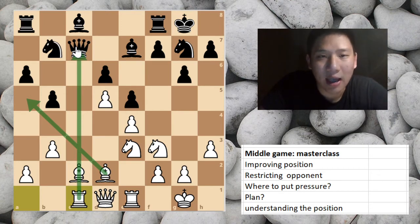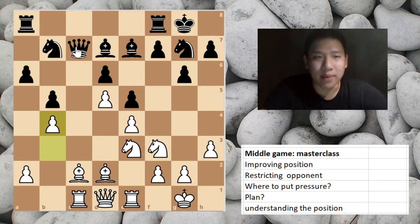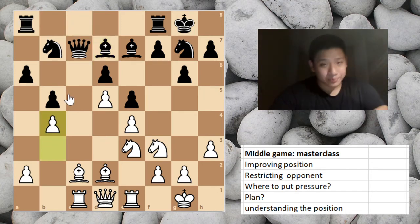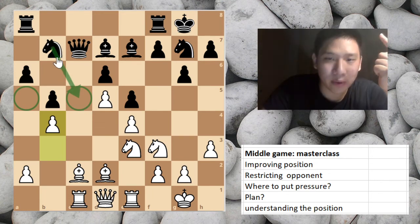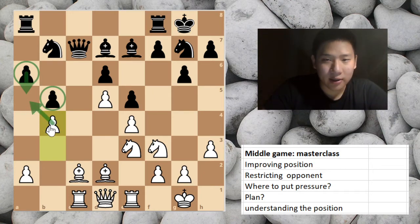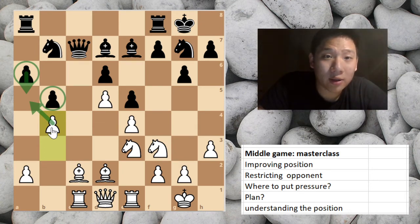Slowly improving the position and making things worse for black — and now an amazing move. In my opinion this move is incredible, because if you have this position, what would you play? I don't think most people would play this. Why is it good? One, it stops all possibilities with the knight — the knight can never go to c5 because knights want good outposts. It restricts the queen's play, and black can never push the pawn because it just collapses on the queenside.